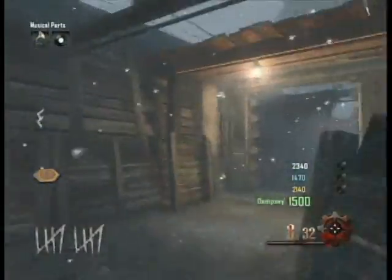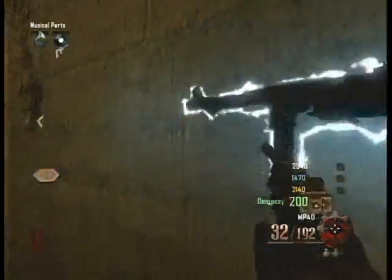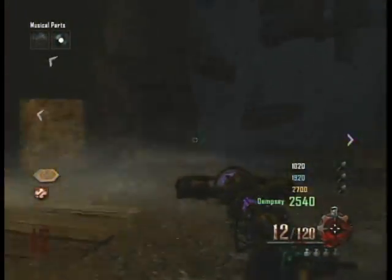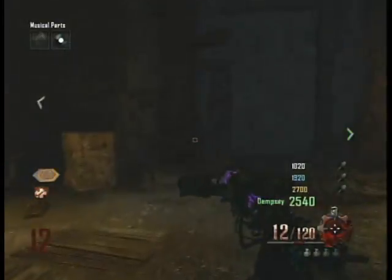Welcome back to another episode of Reanimation. In this tutorial I'm going to be showing you how to upgrade the lightning staff to the ultimate lightning staff. For this tutorial you're already going to have to have the lightning staff built. Once you have the lightning staff built, you have to teleport to the Crazy Place and go over to where you can access the portal in the purple area.